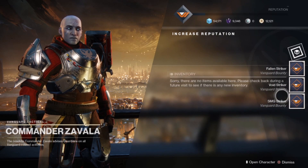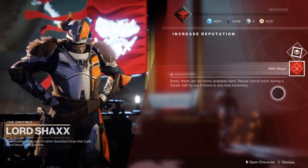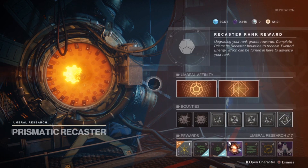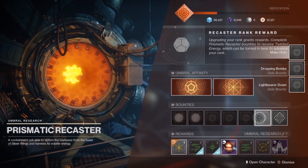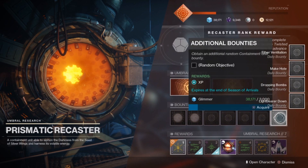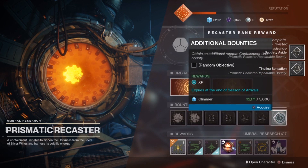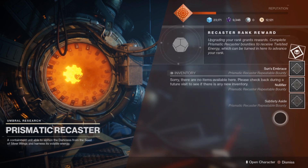Knowing what bounties to get is essential in acquiring the rewards that you want. Weekly, daily, and repeatable bounties all reward different items. If your primary focus is towards XP, then daily bounties through Eris Morn, Drifter, Zavala, Banshee, Shaxx, and the Recaster should be what you're buying. These do cost more glimmer, but they can all be completed extremely quickly, allowing you to acquire more and more bounties throughout your day to earn additional XP.